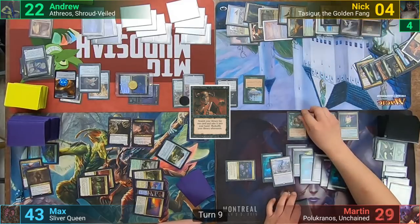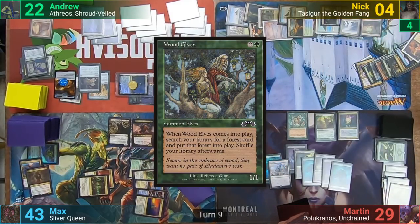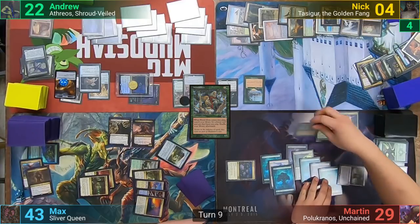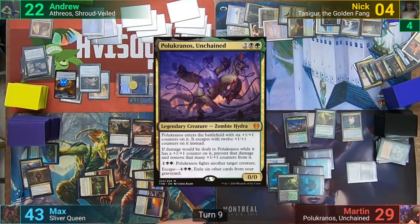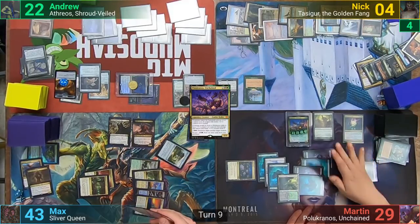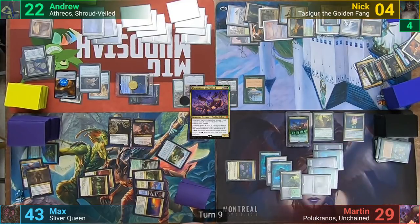Martin loses his two to Mogus, draws, and plays a Forest. He casts Wood Elves and goes to find a basic Forest, putting it into play. He then sacrifices the Wood Elves to the Tower making two black mana, and uses the mana to help Polakranos escape, exiling some cards from his yard as well. This has the Hydra Commander come in with 24 +1/+1 counters, and he passes, drawing from the ritual at the end of his turn.